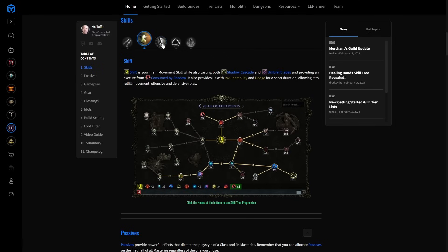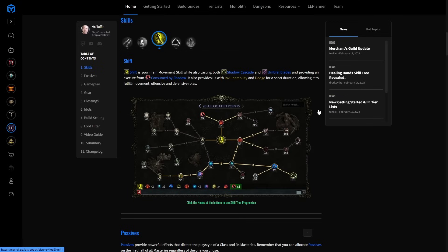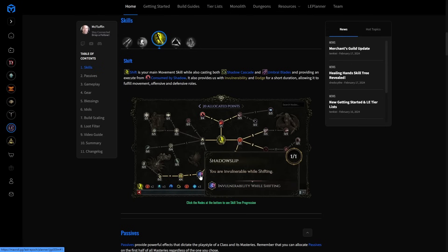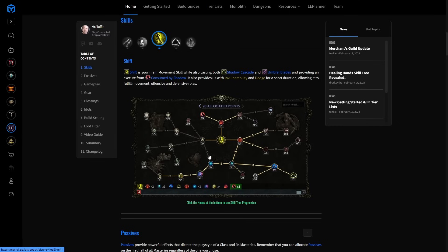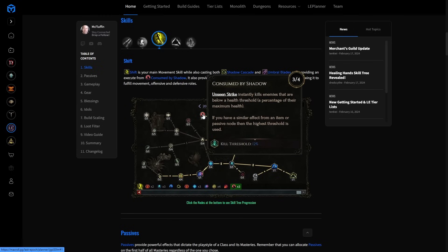Next up is Shift — a very important part of the build. It's our movement but also the applicator of Umbral Blades. We go through Velocity into Momentum for that big 50% movement speed buff, then into Lasting Presence and Dancing Shadows, which creates the Umbral Blades interaction. Shadow Cascade also does good damage with Shadow Dagger, so it's not useless. We take Swift Recovery for mana, then Shadow Slip for invulnerability while shifting — very powerful for dodging boss mechanics. Elusive gives 80 dodge rating per dexterity, so if you're stacking dexterity that's a tremendous amount of dodge, making you nearly unhittable for one second after shifting.